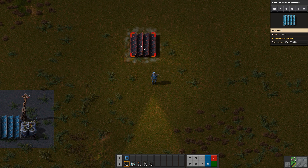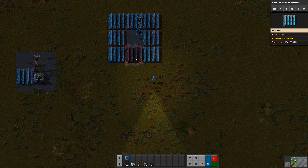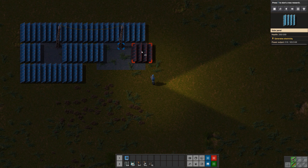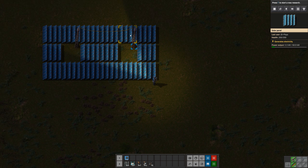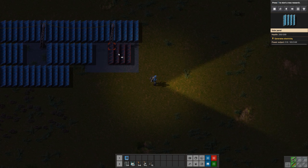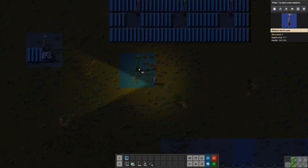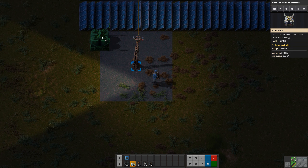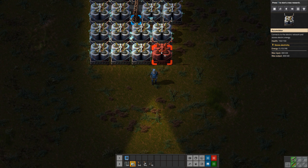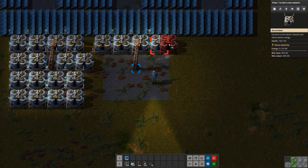Early game you generally want to put down solar in something like a single power pole in the middle, get your next power pole stretched out as far as you can, and start at the very edge with three solar panels, two solar panels, three solar panels — rinse and repeat. It works, but it's labor intensive and gives you a fraction of power. Accumulators are very handy once you get up to lasers because lasers are fairly high power items.